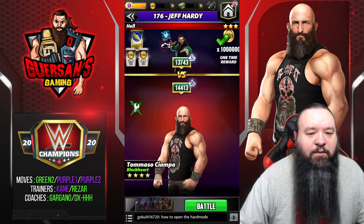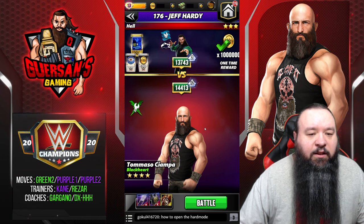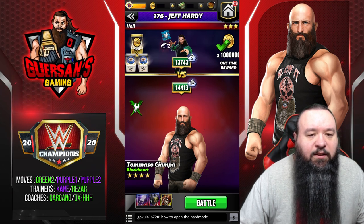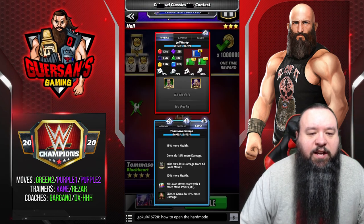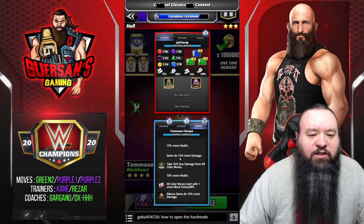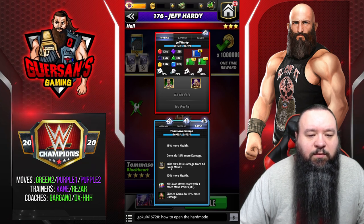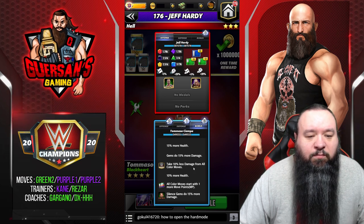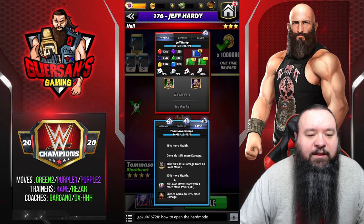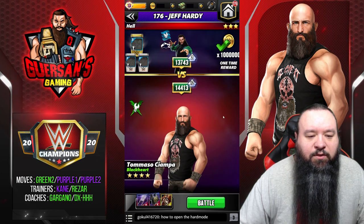We're gonna do this versus Jeff Hardy because Seth Rollins actually has advantage over Tech. We're gonna show you the bonuses: we got 15% more output and gems do 15% more damage - those are the feud bonuses. We got take 10% less damage from color moves, which is the standard perk that's always on, and the monthly perk which is 10% more health.